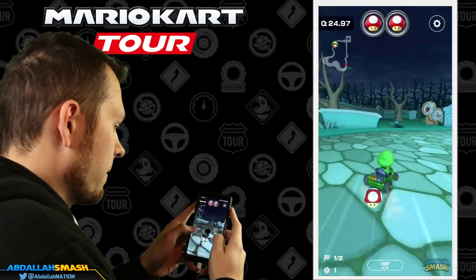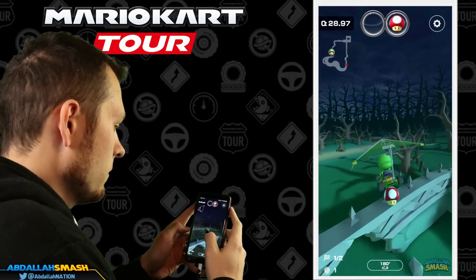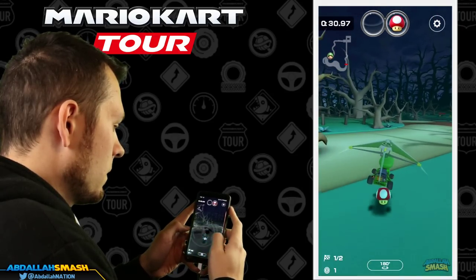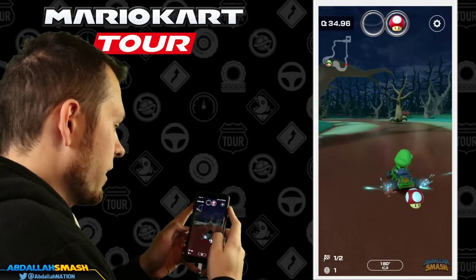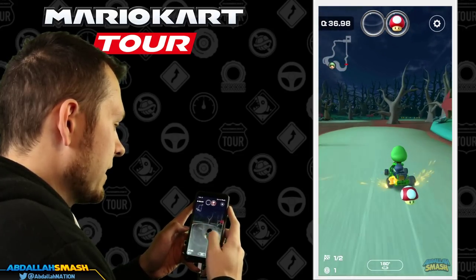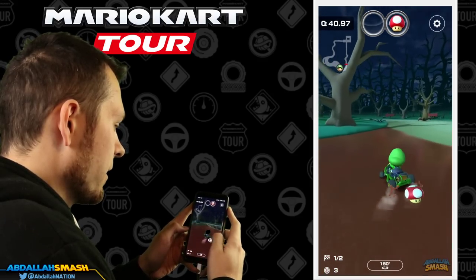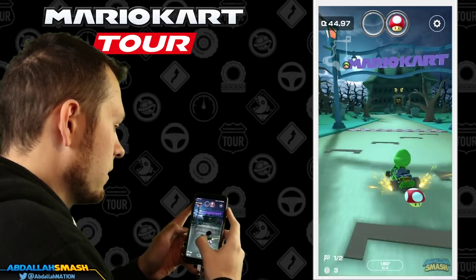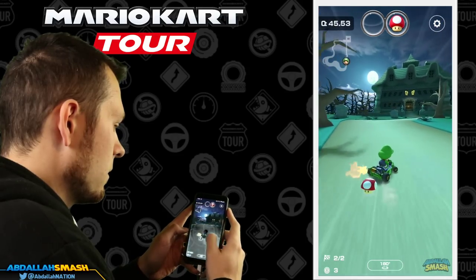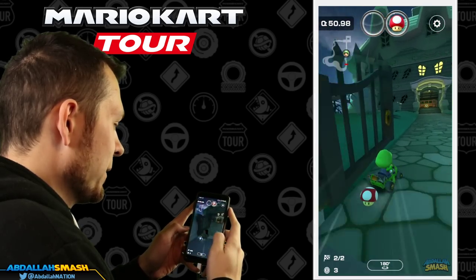We're gonna do the exact same shroom cut right there. Since we're using manual drift I can easily do a super mini turbo just like that, and over here I think I could unleash another super mini turbo. Oh — look at that, a little bit of snaking! A little bit of snake and bacon.